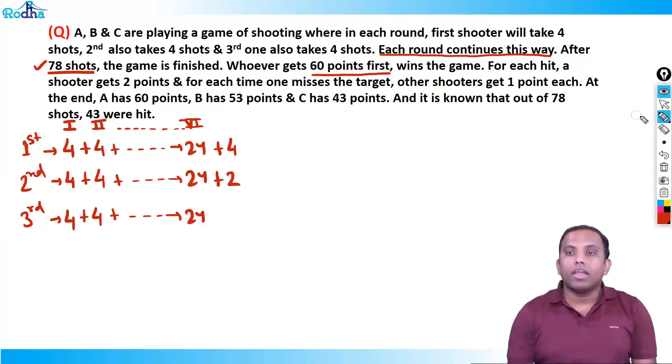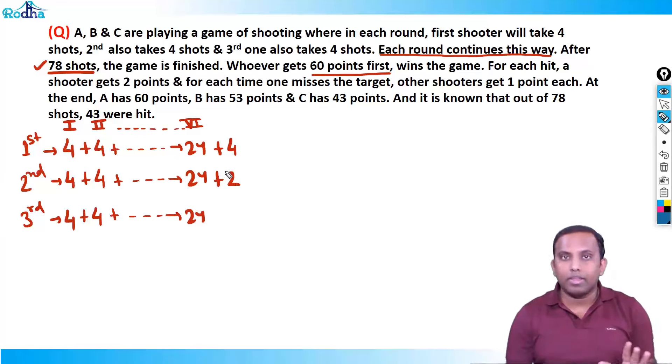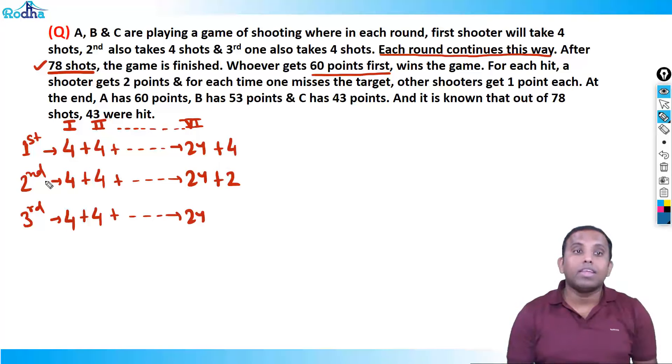Many people answer that A is the second shooter because as soon as the second shooter completed two shots, the game was finished. But not necessarily — because if the second shooter is B or C and they miss, A also gets one point. So it could be that B misses and A gets that one point to reach 60 total. For each hit a shooter gets two points, and for each miss the other shooters each get one point.